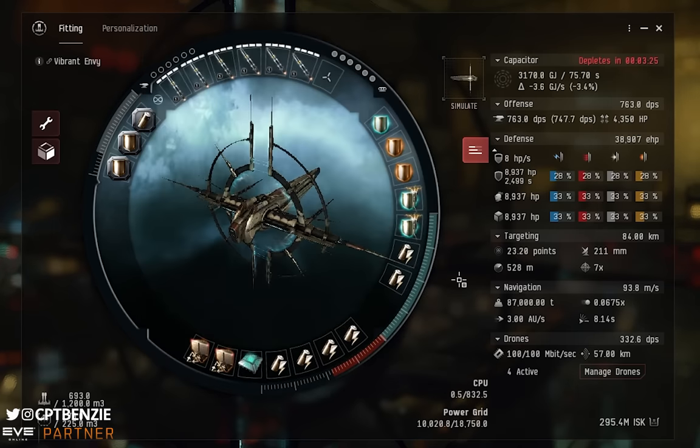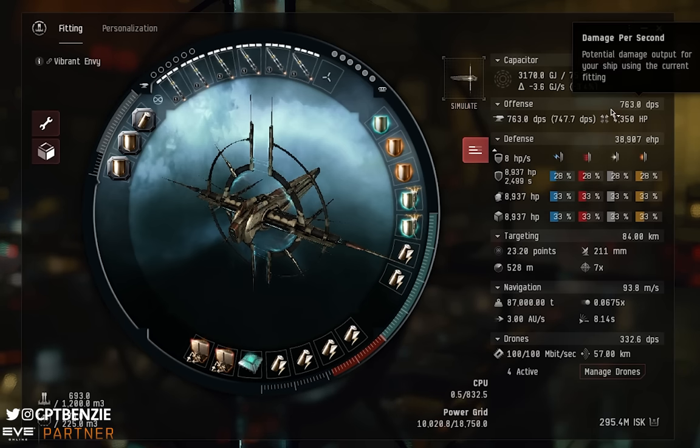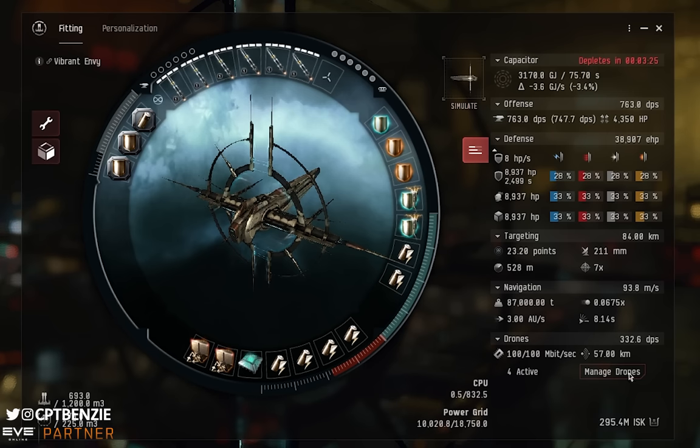Now let's take a look at the fit. This is not the be-all end-all of the Praxis — just what I'm using for this video, and I'm certain some of you will have ideas to better suit your needs. For me, this is a remarkably cheap ship — less than 300 million ISK including all the ammunition. We have 763 DPS just from our missiles, and 332 DPS from the drones. That's over 1,000 DPS for less than 300 million, requiring only the skills to fit the individual modules.